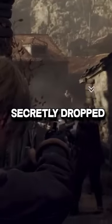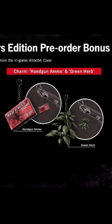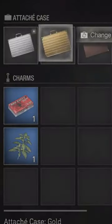Did you know that the RE4 remake secretly dropped some new DLC? If you pre-ordered the game when it first released, you would get these four pre-order bonuses: two weapon cases and two weapon charms, which all added perks to your gameplay.